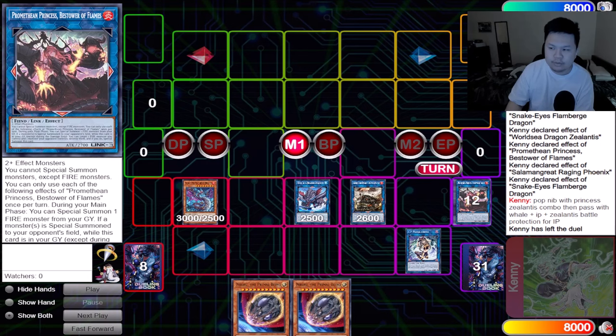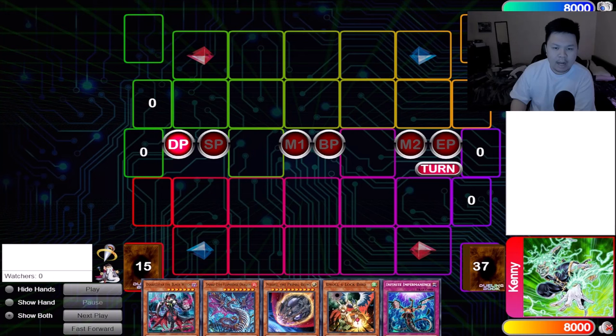Alright guys, this combo is actually an OTK combo — not a turn setup combo. This combo revolves around the double Flambridge Dragon that Crystal Blanc and Hani Johari played for YCS Las Vegas. They sided a second Flambridge for the purpose of doing an OTK through Nibiru, and this is exactly how you do it.